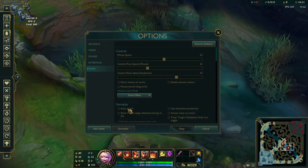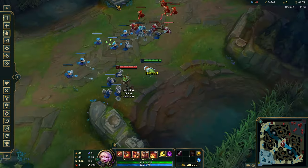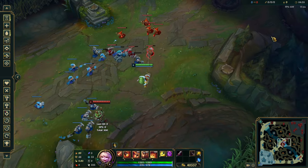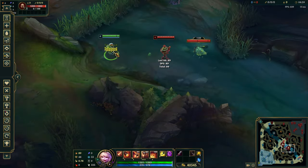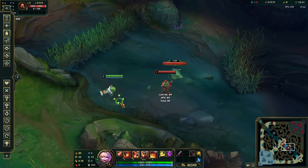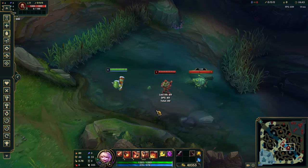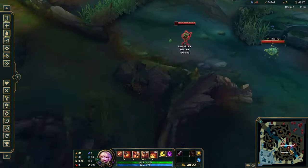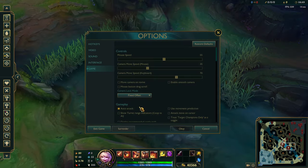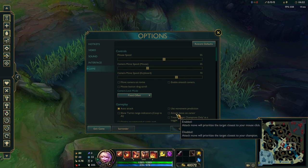The second setting I'd recommend is auto-attack — turn this on. This means that in lane, to stop auto-attacking, you do have to press the S key. But in teamfights, if you ever find yourself misclicking, your auto-attacks will automatically go off. If you're AFK in the shop and somebody attacks you, you're going to auto-attack them back with this setting on. It's pretty useful to have, but it is up to preference.